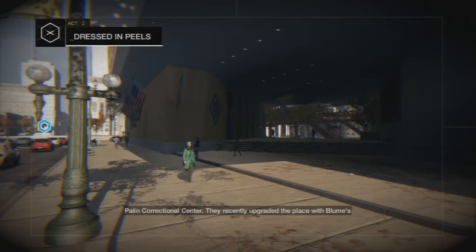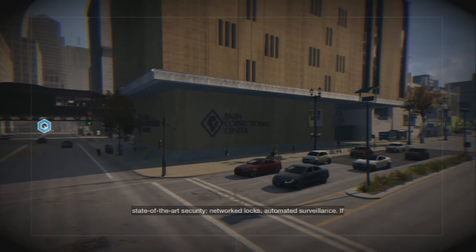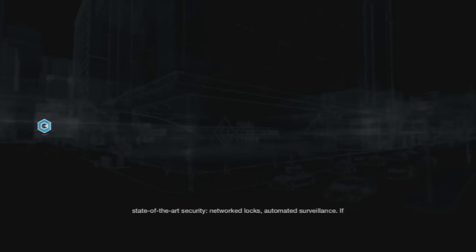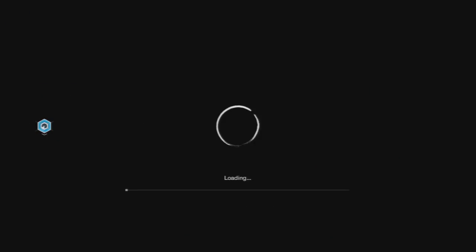Palin Correctional Center. They recently upgraded the place with Bloom's state-of-the-art security - networked locks, automated surveillance. If they were holding the guy in an older prison, might have a problem. But Bloom's right on this one, they do make life easier through technology.